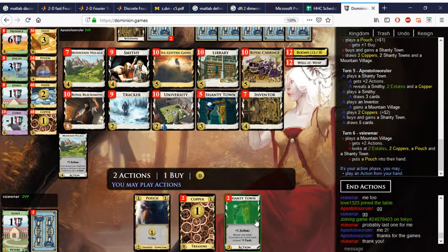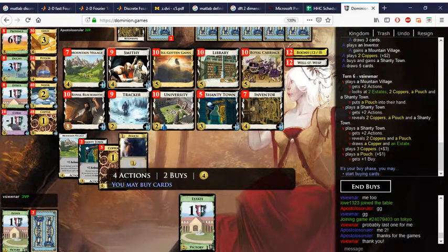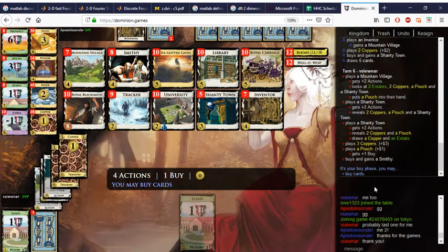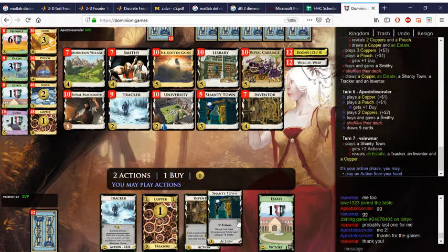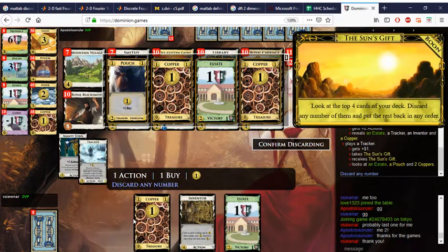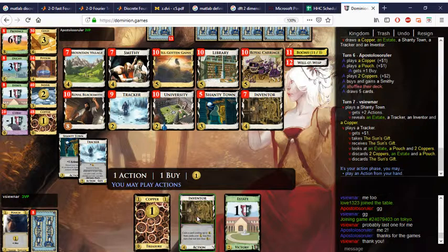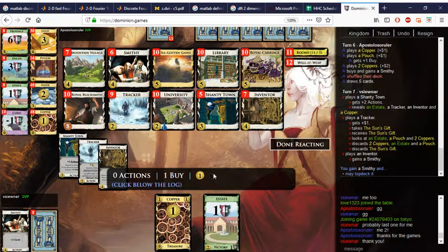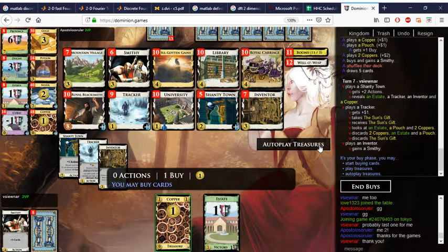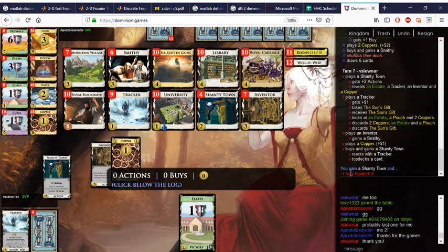I just want the Pouch, I don't really want the other Shanty Town. We didn't get anything there — let's take this Smithy and the buys. Still nobody has gotten the five yet. Let's go track our first. We get rid of all of those — that is absolute trash — and we'll put a Smithy in here because we have Mountain Villages coming up. I can top deck it. Let's not top deck it — one more Shanty Town, I'll top deck the Shanty Town instead.